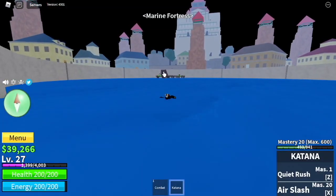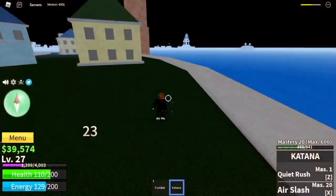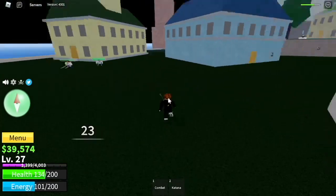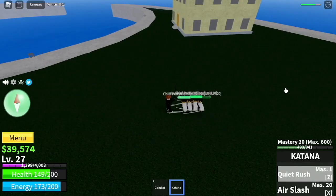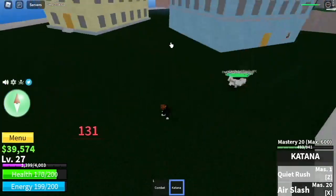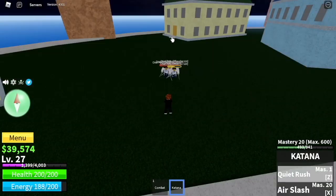Once you unlock that skill, next up: Marine Fortress. We are going to start grinding the Petty Officers here. Now we can do our full rotation, which means grinding is faster. You are going to use your Quiet Rush and Air Slash simultaneously — Z, X, ZX, ZX, ZX, and ZX until you defeat them.